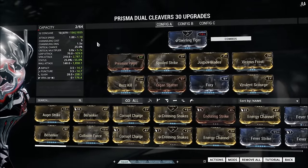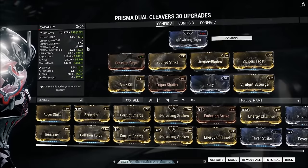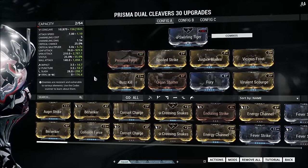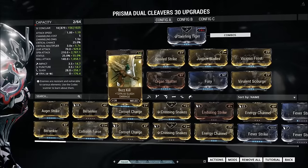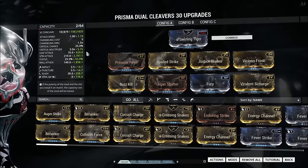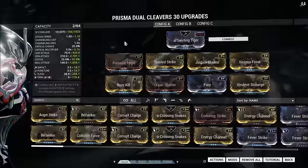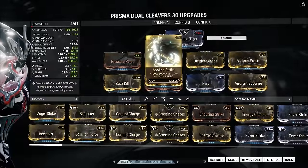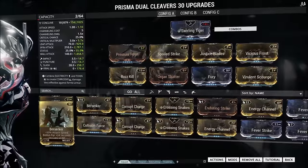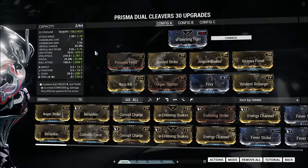I would have put Berserker on this, or even the crit chance mod to get myself a 40% crit chance, or a little bit more attack speed. But I needed the Slash damage to be higher than the Viral, so unfortunately I had to put Buzzkill on. Organ Shatter, of course, is completely necessary to buff this crit multiplier up, and we needed all three of the melee damage mods. Arguably, Spoiled Strike could be dropped for Primed Reach for even more multi-hit, or Berserker for even more attack speed. But I quite like the way this one's built.